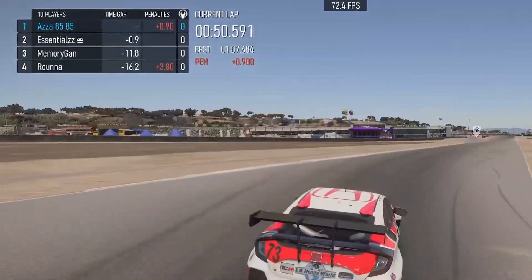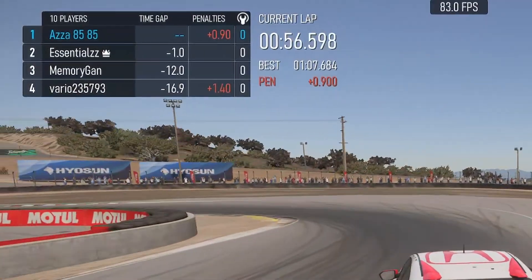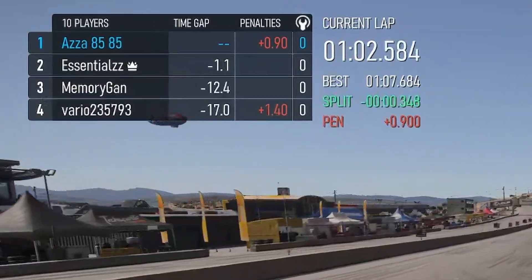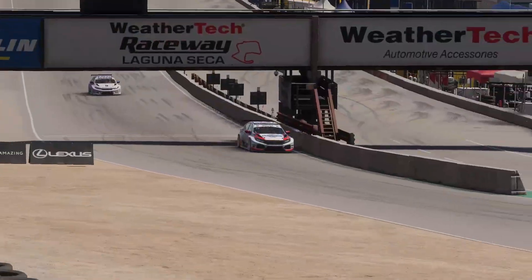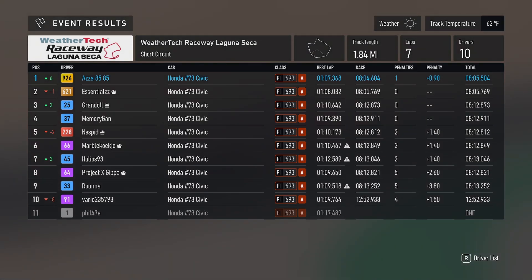We were super lucky with that corner there. 0.9 — come on baby — one second, we're there! We just need to smash this corner. Coming out — negative 1.1! Quick look behind — he's not gonna catch me.